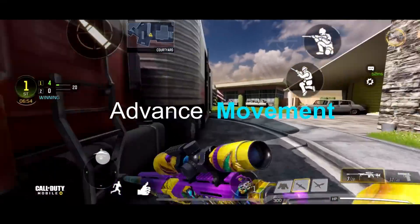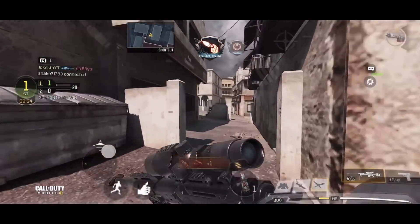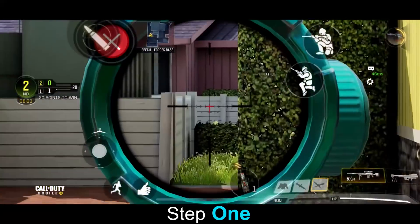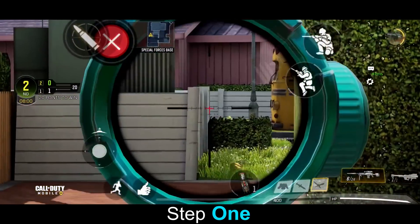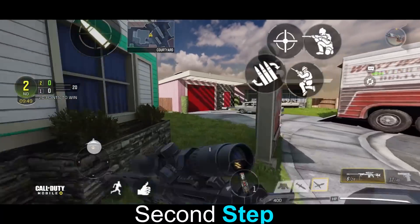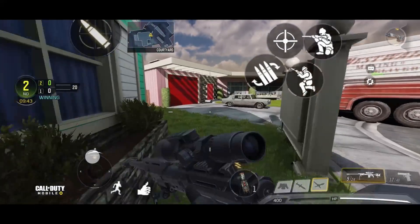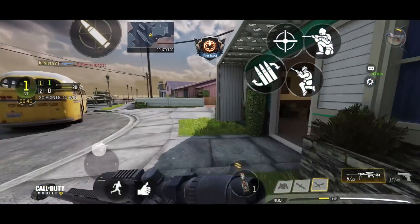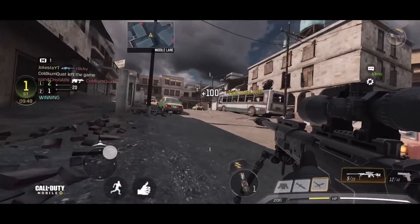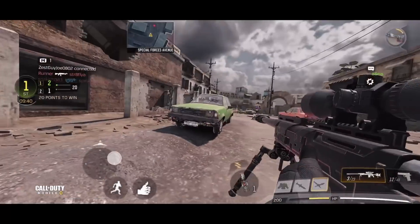Now we're moving on to a more advanced topic: sliding and jumping. A simple way to start is to learn how to jump first. Learn to jump and aim at your target — just practice jumping and aiming, don't do anything else. Once you get this locked down, the second step is to slide, turn to the left or right, then jump and aim at the same time. This is where claw players and four-finger players come in, but thumb players also need to learn to jump and slide. ADS — aiming down sight — is very important, so make sure you're aiming down sight after you jump.